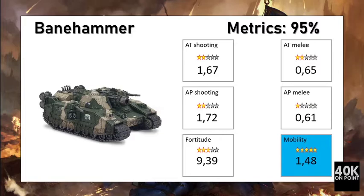Its fortitude score is a bit better than the Bane Blade's because it costs less, so the defensive cost per point is lower. Its anti-tank and anti-personnel shooting are okay but less efficient per point than the Bane Blade. However, its ability to transport infantry models — some of whom can shoot — gives it a very good mobility score that compensates and brings the unit to be worth its points.